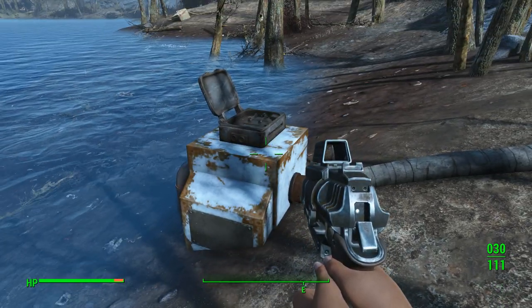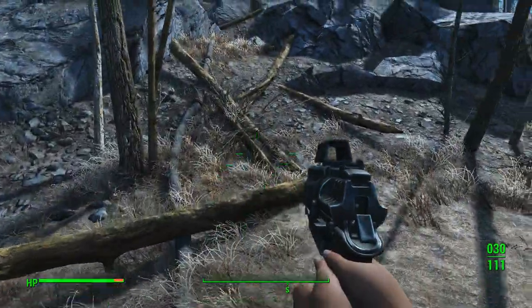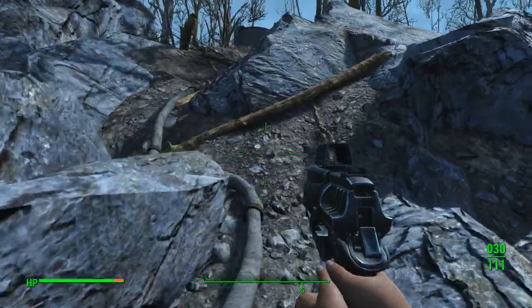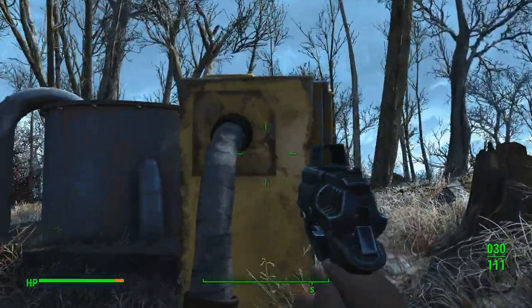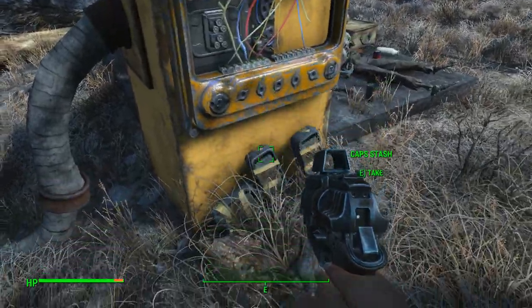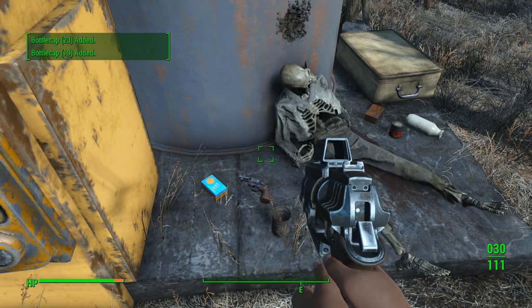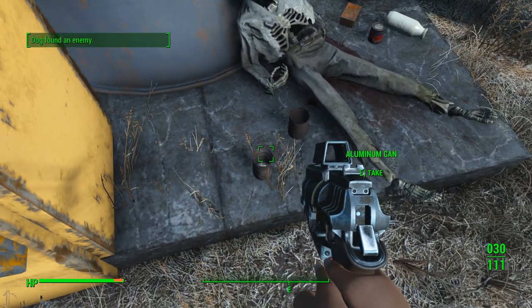Some of you may already know about this, some may not. You flip this circuit breaker on this machine here on the lake bank, and then you follow the hose up the hill. It leads you here to this — you flip it open and it drops caps. This is also where you can get your first .44 pistol and a little bit of ammo.